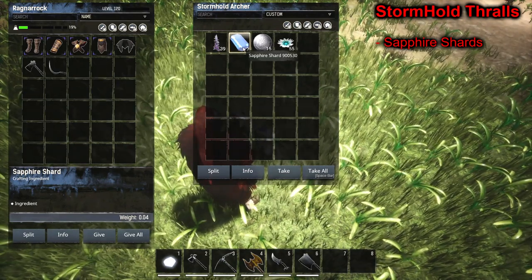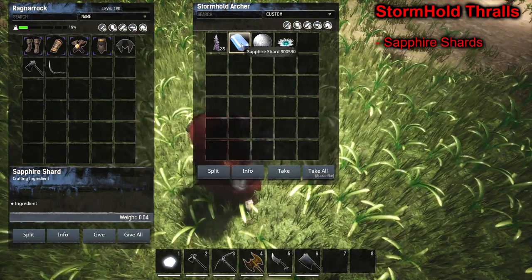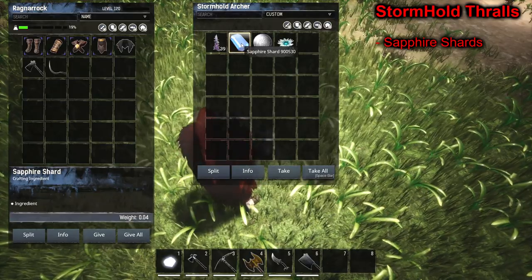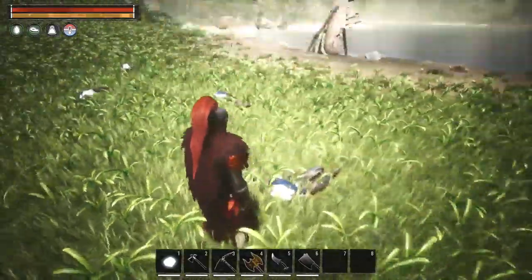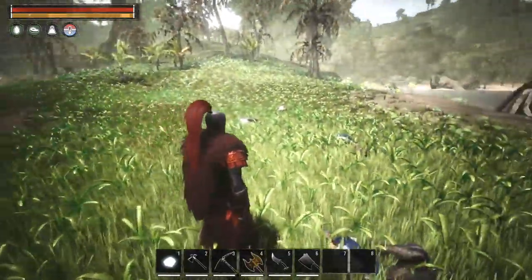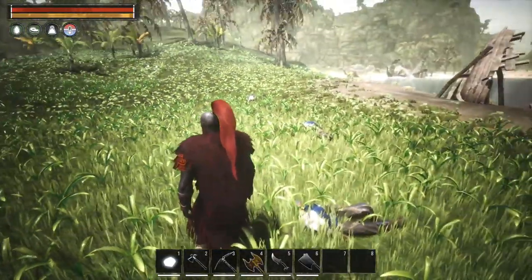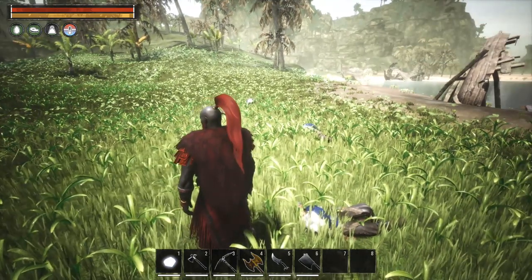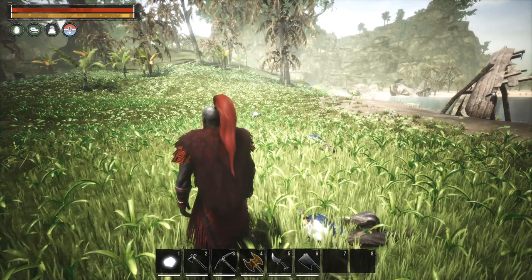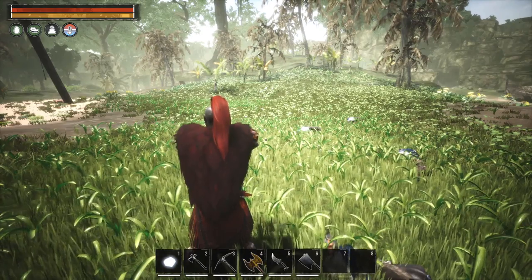These are just regular Stormhold soldiers and I'll sometimes come in here and more than 75% of them will have drops. There are a lot more in this camp than the four or five I just killed. You can actually get a good amount through them. We won't show the location of all the camps because we have a video for that - let's run through all of them showing which factions have which resources.